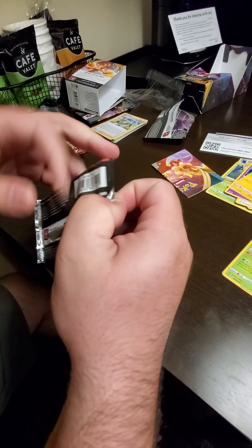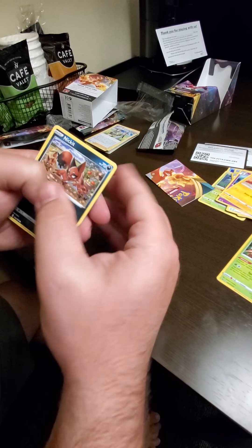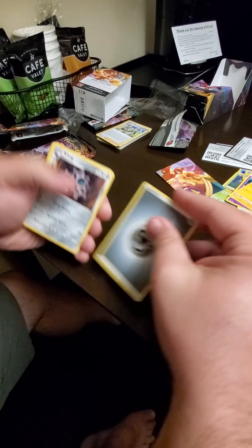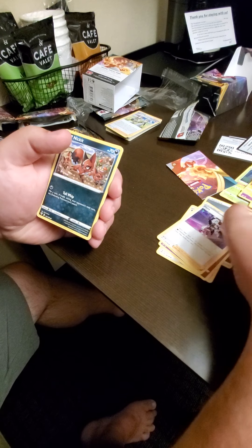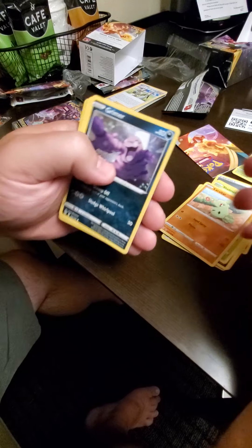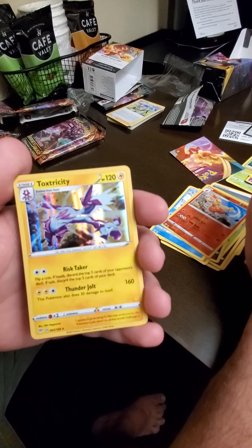We're getting these four packs here. I'll do this first one, and then I'll let these kids with the luck do the other ones. Code. Steel, Clanging, Galarian Slowbro, Piers — I believe there's a full art of that, that'd be cool to pull. Nickit, Shelmet, Larvitar, Grimer, Galarian Darumaka, another reverse Combusken, and a Holographic Toxtricity.